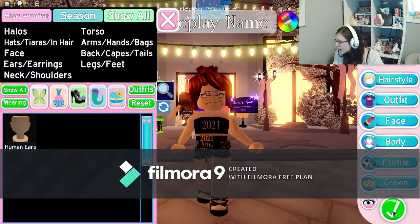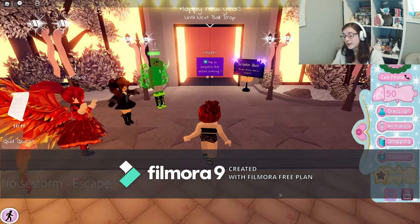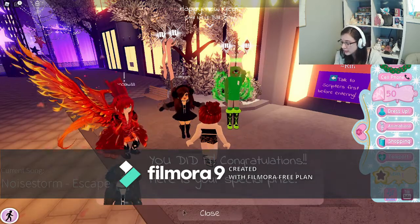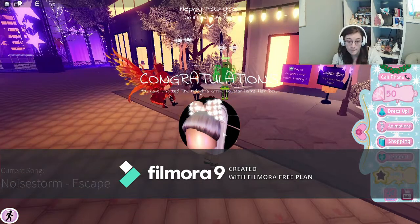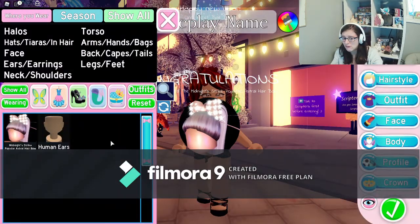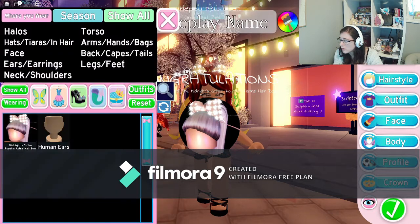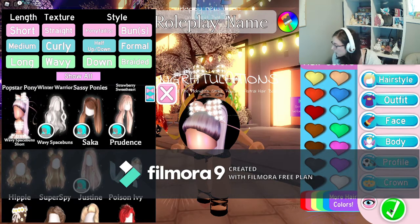Before you can get your prize, you have to talk to the scripter again, and they will give you the prize of the hairbrush. That is 1 of 5. You can put that on — I don't have my stuff set up right now, but this hair top goes with it.